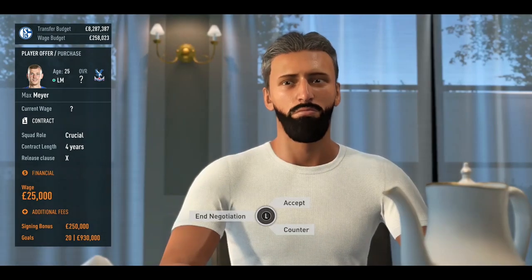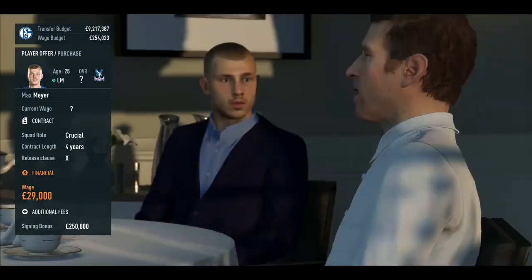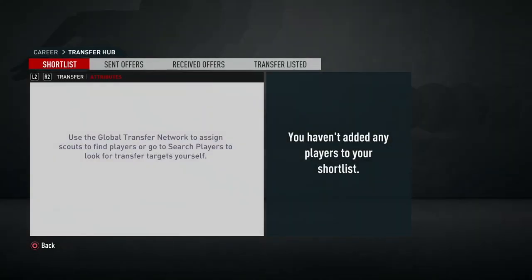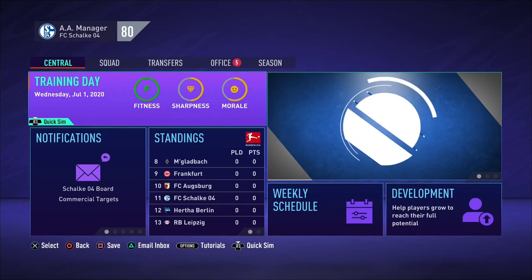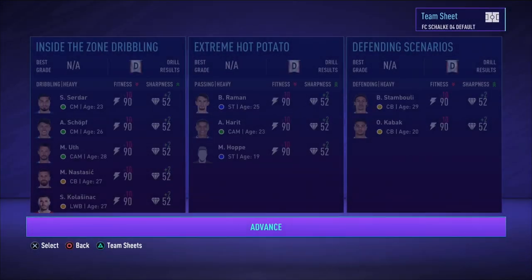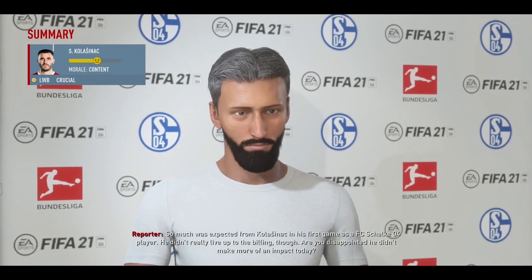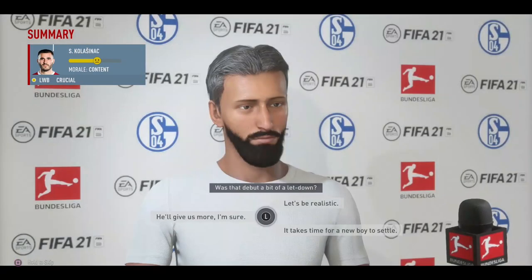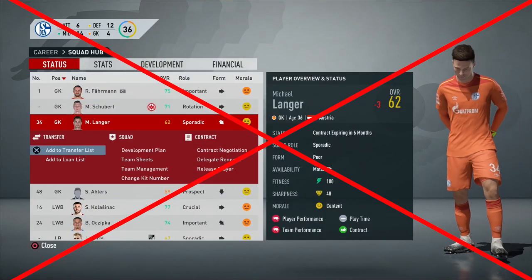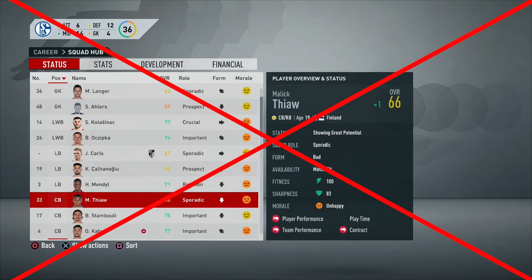I still have around 18 million to spend on other players. I decided to bring back a player that was a big talent at Schalke a few years ago but never reached his potential — Max Meyer, who was actually released by Crystal Palace a few weeks ago. As you can see, the morale of this squad is quite low and the sharpness is quite bad. Another rule is that you can't do any training drills to improve the players' sharpness up to the point where you take over as manager. You are also not allowed to do any press conferences or match interviews as they increase the players' morale too easily, making it less hard of a challenge. Another rule is that you can't sell anyone and buy more than 3 new players, otherwise it's very easy to get rid of players with bad morale.